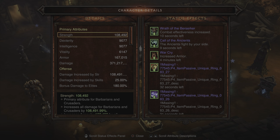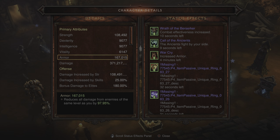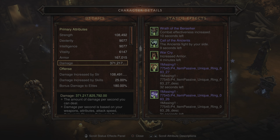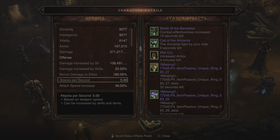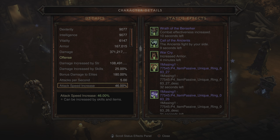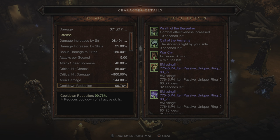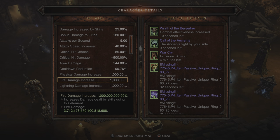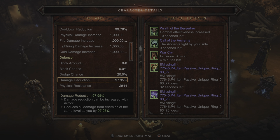Quickly going over the final numbers before we run three Greater Rift 150s. Strength is at 108,000. Armor is pretty high at 167,000, but if you want to try to get it to 99% using Paragon points, by all means. Damage is at 371 Billion — right in that sweet spot. Damage increased by skills is showing 25%. Bonus damage to elites is at 180%. Attacks per second is at 5 thanks to the base of the weapon, the Professional Russian Fast Sword. Attack speed increase is showing a huge value at 46%. Critical hit chance and critical hit damage are both capped at their respective values.